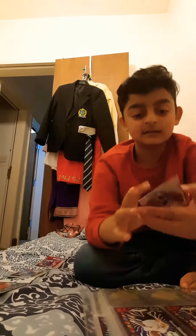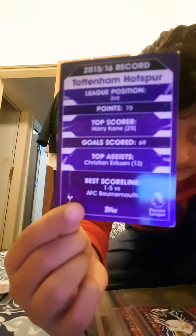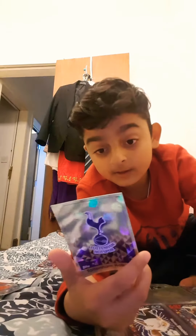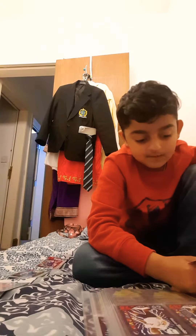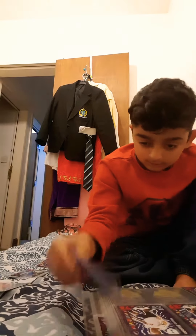This team is in third league position with 70 points. Top scorer: Harry Kane — I have that card. Goals scored: 69. Top assistant: Christian Erikson — I have that as well. Best score line: one to five, meaning AFC Bournemouth got one and they got five.